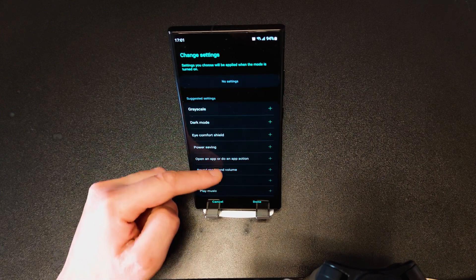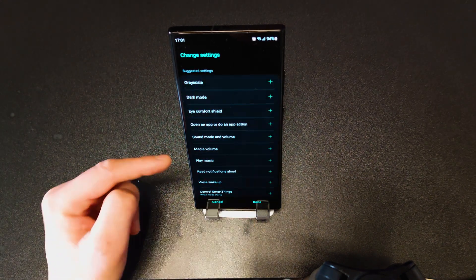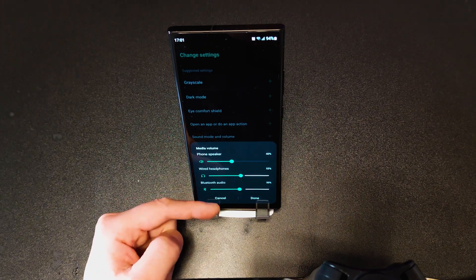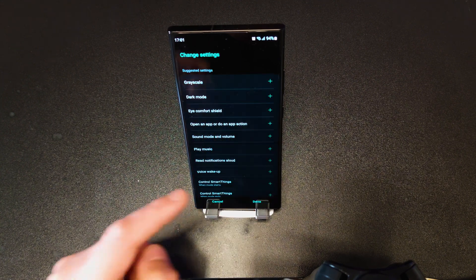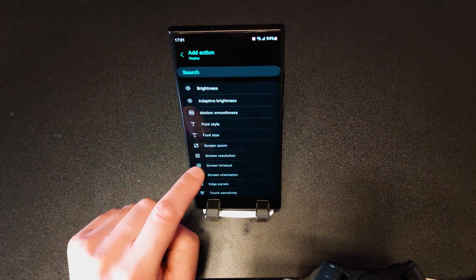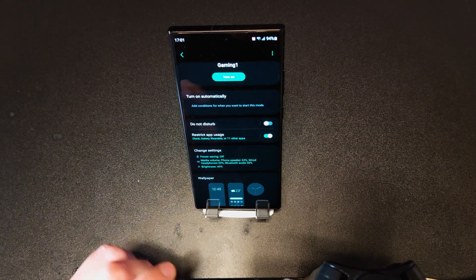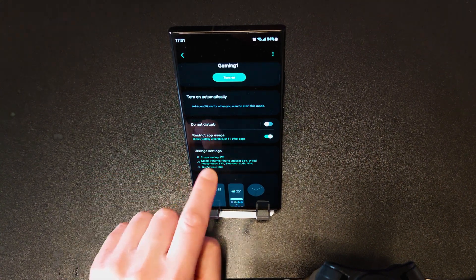Now that we're done with app usage restriction, go to Change Settings where you can find additional settings to configure. I'll change battery saving to be off. You can also change the media volume — for example, if you have connected wired headphones or a Bluetooth audio device, you can change the volume automatically when you activate gaming mode. I'll set the volume to 62 or 63. Click on Add Action. There are also other actions — go to display brightness and set it to 60 for example while playing. Click on Done.